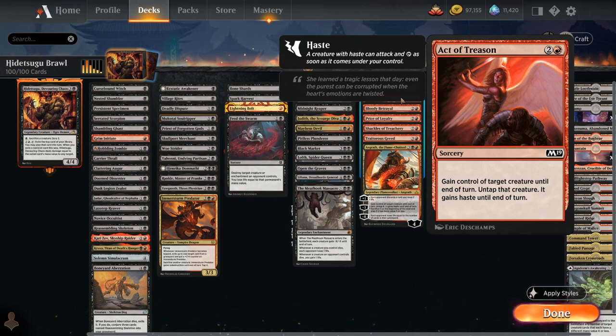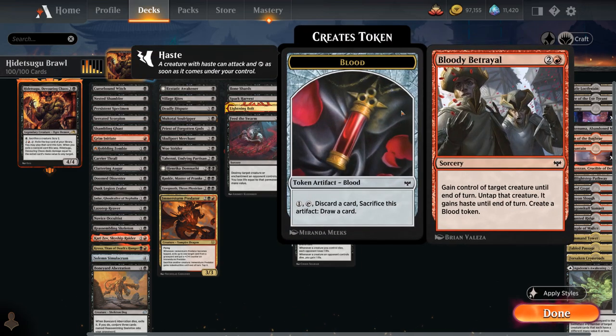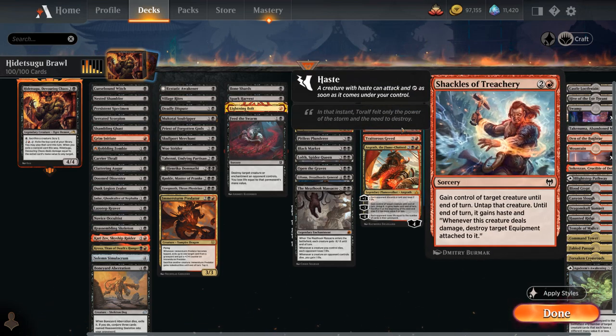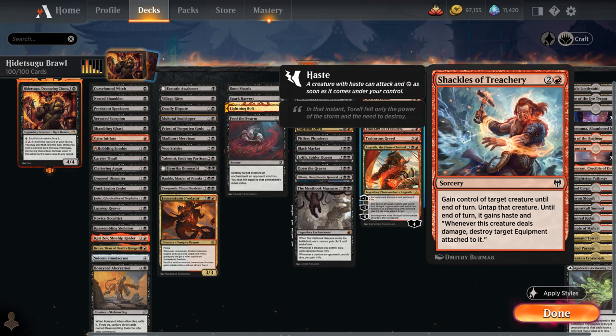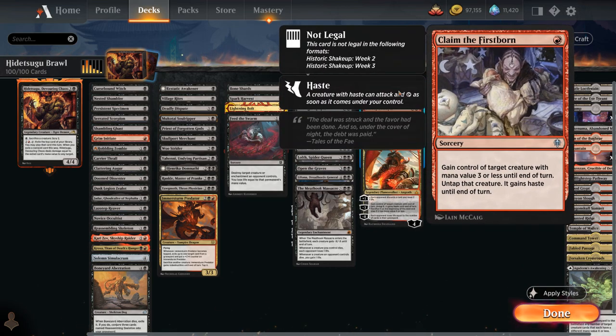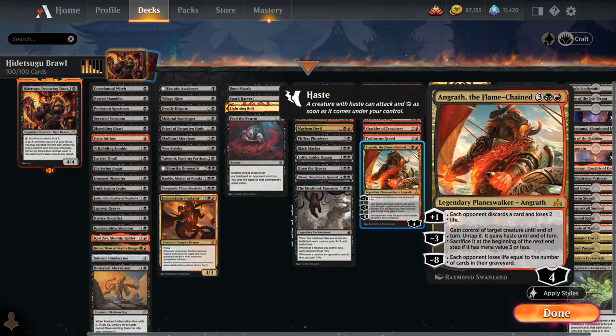There are some slightly better versions of Act of Treason, like Bloody Betrayal which also makes a treasure token. Price of Loyalty can pump the creature if we used treasure tokens to cast it. Shackles of Treachery can destroy an equipment attached to the creature. Traitor's Greed costs 4 mana but we get 2 mana back afterward. At 1 mana, Claim the Firstborn steals a creature with mana value 3 or less. Angrath also has a nice Act of Treason effect with the minus 3, in addition to making the opponent discard with the plus 1.